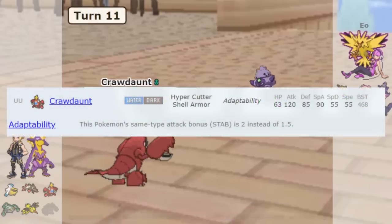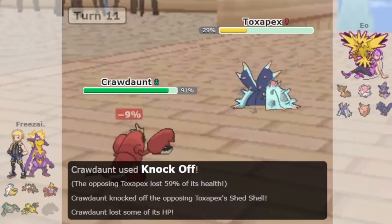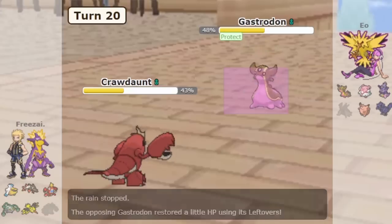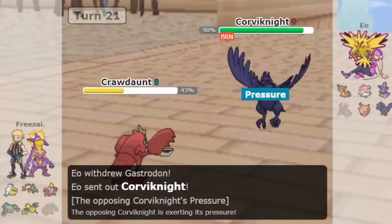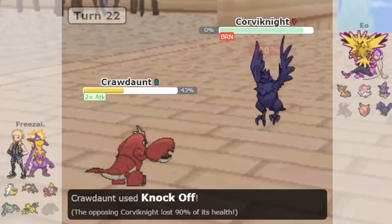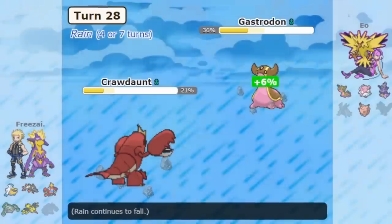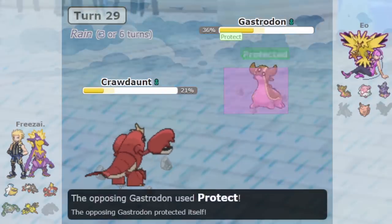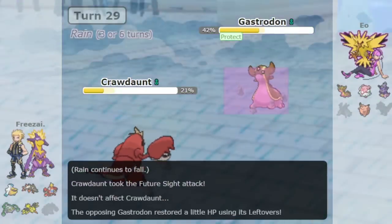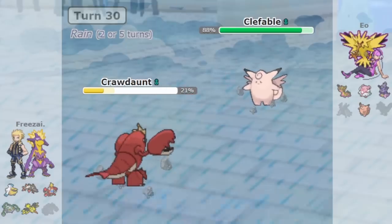Number 2 is Crawdaunt. Crawdaunt's raw power from its high Attack stat, good ability in Adaptability, and strong base power moves like Knock Off and Crabhammer make it an excellent Stallbreaker. It also has boosting moves like Swords Dance to muscle through walls like Toxapex. The key part is that it has enough initial power to beat Unaware Pokémon like Clefable and Quagsire — Crabhammer is strong enough to 2HKO these Pokémon, making it very difficult for Stall teams to beat. Crawdaunt is often seen on Rain teams for that extra power. Its main flaw is that it's slow; a powerful but slow wallbreaker isn't good if it gets outsped by top Pokémon like Urshifu. Aqua Jet helps, but it's still undoubtedly its biggest weakness.